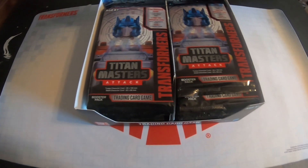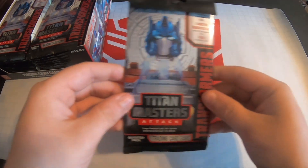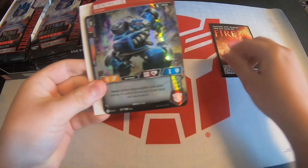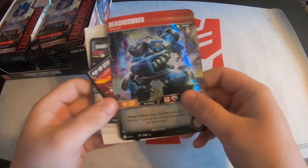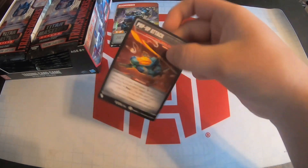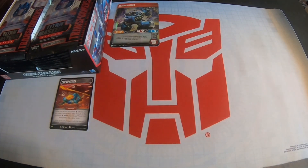The box itself looks amazing, and all the character cards look pretty phenomenal. A lot of people have been complimenting the nice holo pattern on the packs, which does look pretty cool. Starting off my first pack — we have Beachcomber. Now Beachcomber is a card that I really like. If you watched my livestream from the other day, you'll know I'm a big fan of this card. He's a common, so he goes in the stack.